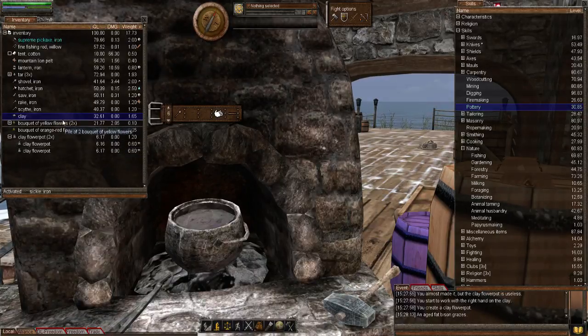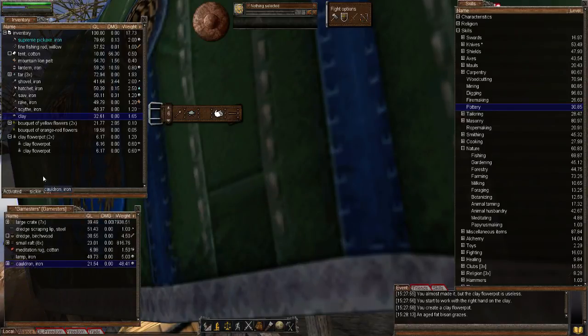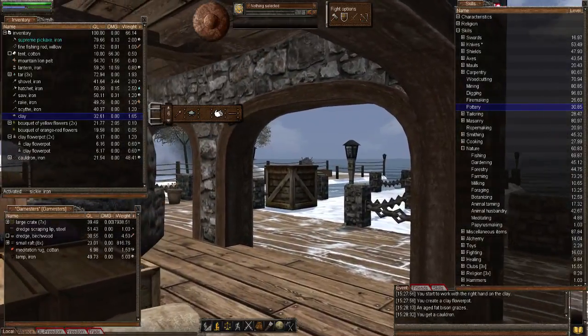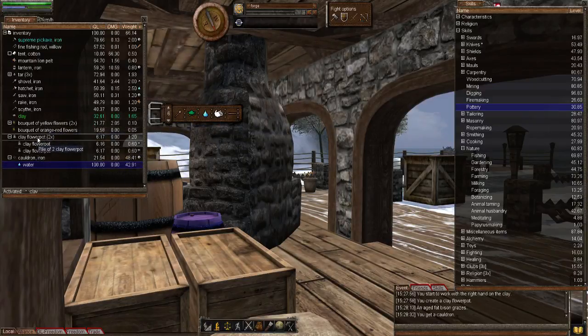We'll drop the clay in there and open up the forge. Let's grab the cauldron and do a bit of improving right here. These are all the tools you need for improving the clay flower pot: spatula, clay, water, and clay shaper. First of all we're going to need the clay - let's now improve these two. Now the clay shaper for this one and a bit of water.